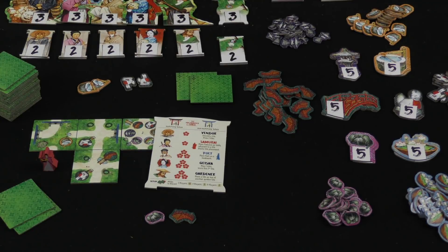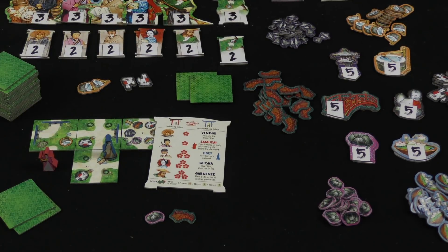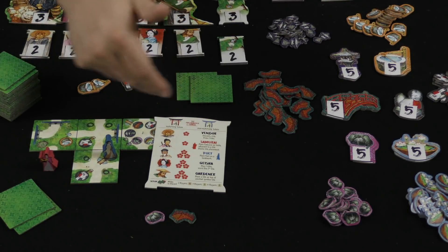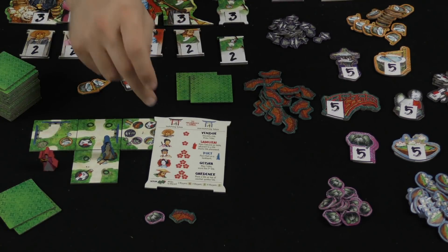Next up, we've got the poet. You are going to use the poet to mark and cover one of these different land type locations, and you ignore it when you are checking for which one is the matching one that is the closest. So this allows you to make a much longer connection, hopefully going under a bunch of different gates, getting just more for your play by hiding a closer symbol.